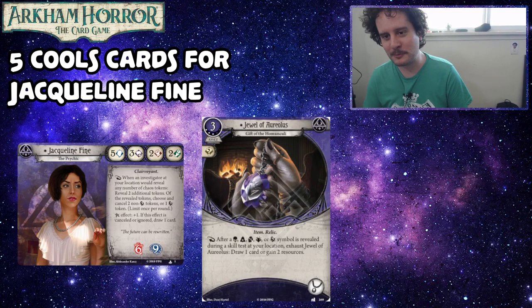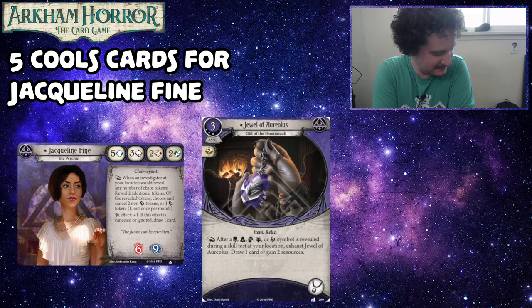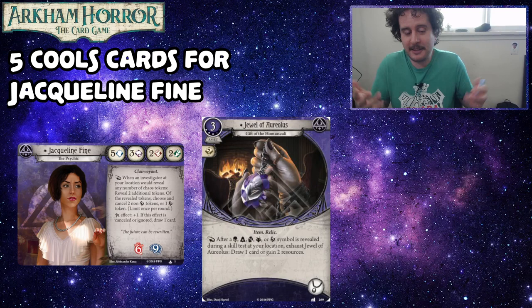What makes this cool, Bryn? Well, he always thinks this card is cool. Not so much has changed in general, but in particular for Jacqueline — obviously with her reaction ability, you get to reveal extra tokens, which means you're probably going to be triggering the Jewel of Aureolus every turn. Any time it's ready, you probably have a pretty good shot at making sure you either gain those resources or draw that card.